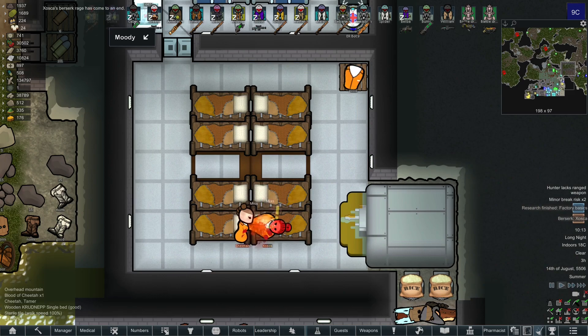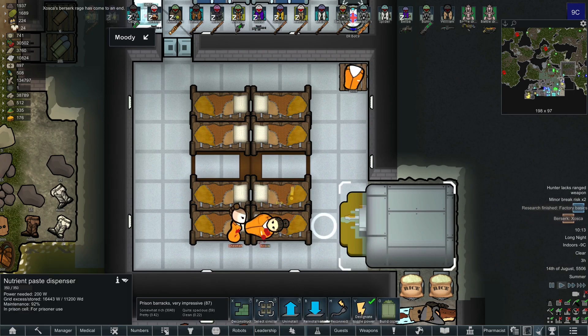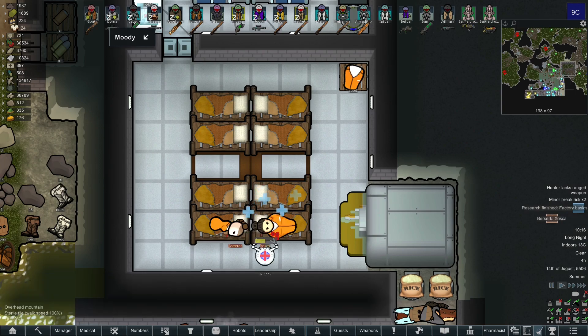Ideally you should also place a nutrient paste dispenser. This way your prisoners will automatically go to the paste dispenser and eat from that. If not, make sure to place a small stockpile of food for them, because if you do not do that then one of your colonists will have to come and feed every single prisoner one by one, which will take a long time.